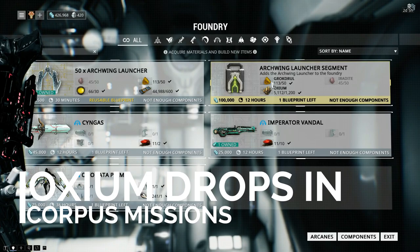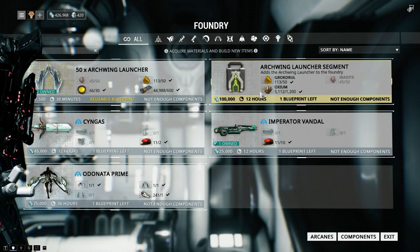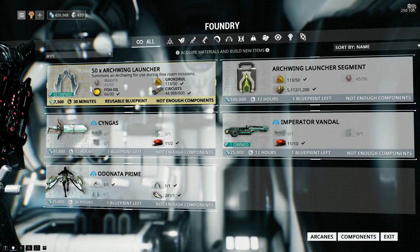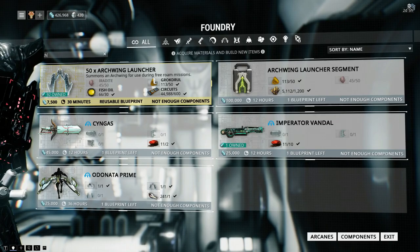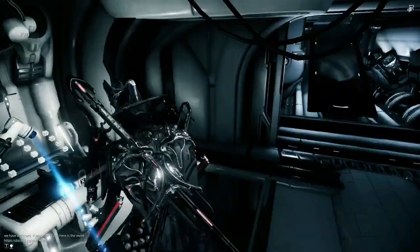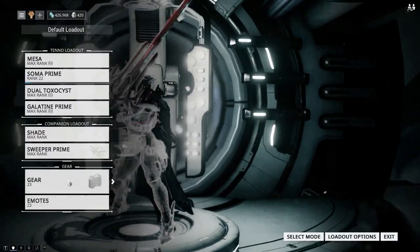So we are going to build the Archwing - I'm not going to build it now because I've already got it. As soon as you build it, you install it and you have the opportunity to build the Archwing launcher. For the Archwing launcher we need Eidolite, Grokdrul, fish oil, and circuits. I will show you how to get fish oil, Grokdrul, circuits, and Eidolite. After you build your Archwing, just go to your gear, put it in, and you use it normally.